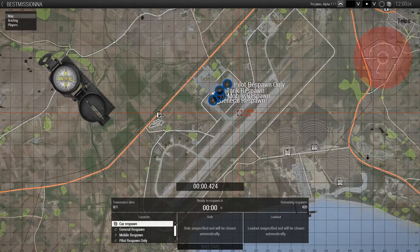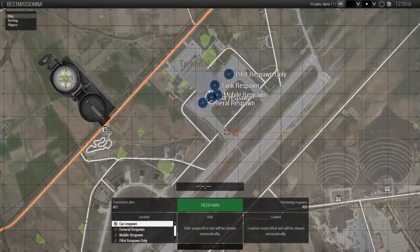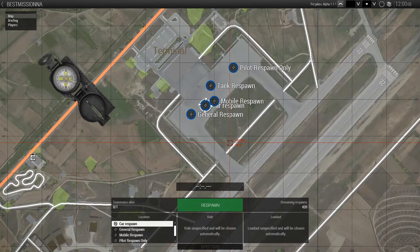I haven't been on here in forever, and I'm going to try to get more tutorials out. So anyways, we come into this main spawn view — we got the respawn button, we got all of our locations down here, and you can also see them on the map.